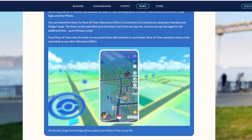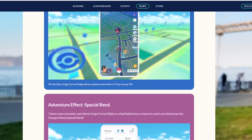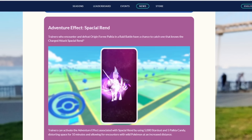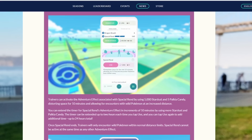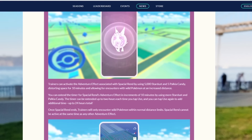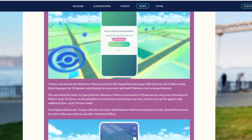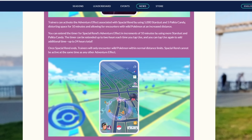Roar of Time will be unable to be learned via TM, so you have to get it during this event weekend. Even more interesting is Spatial Rend — it's going to be very cool as well. The cost is the same basically, but what you can do is get more Pokemon nearby you for about 10 minutes because you can see a bigger encounter radius. We've actually had this effect as a bug in the game before, but now you can spend stardust and candies to get it.